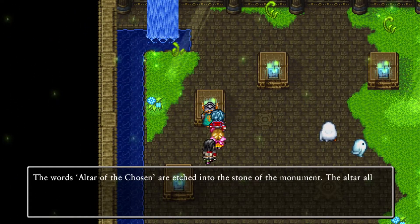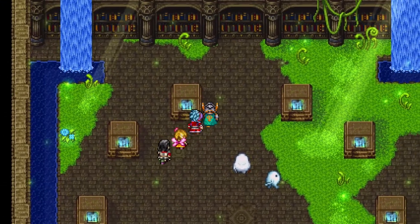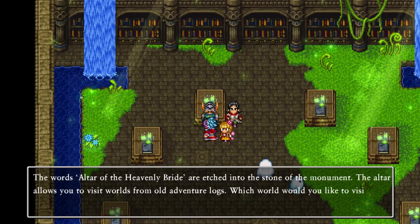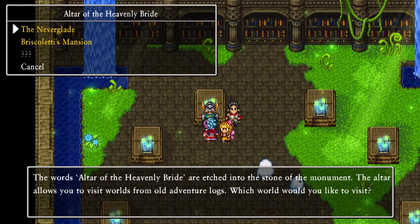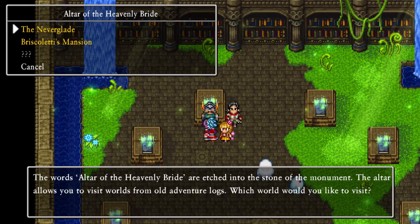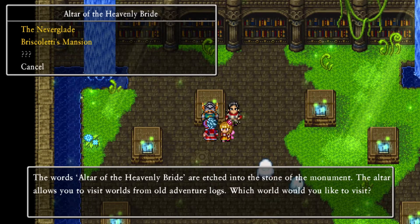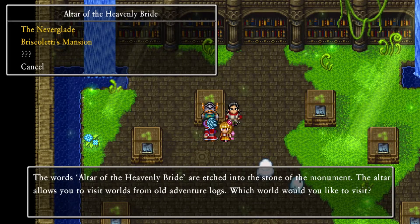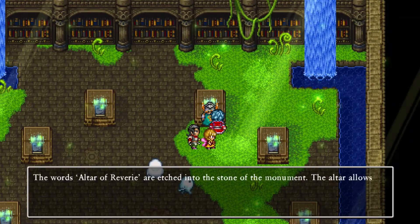Then altar of chosen - we have all those. Altar of heavenly bride - we need the third one. We have no Wheelbrook, we have to go to the cryptic crypt. Eastern cell to the far north requires the ultimate key, so we never went back to the cryptic crypt by the time we got the ultimate key. Alright, that's three we need. The altar of reverie - we have all of those.